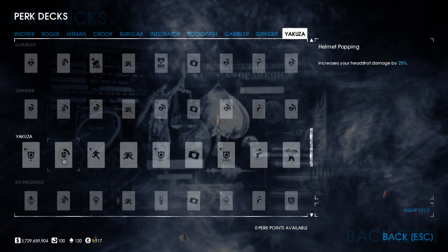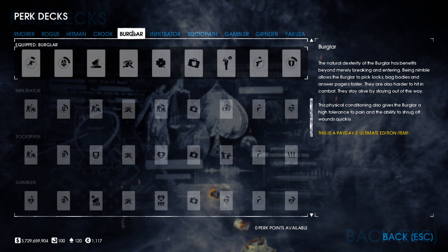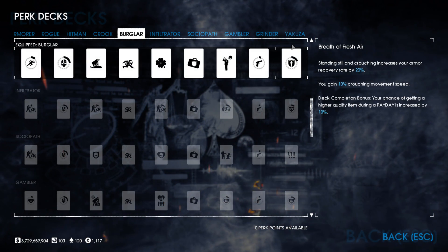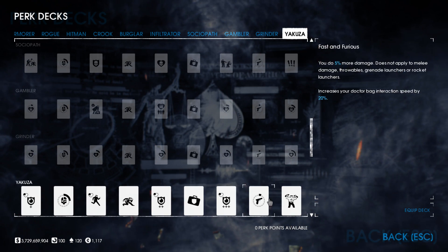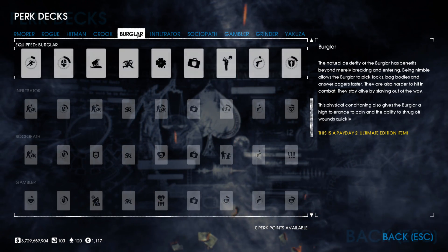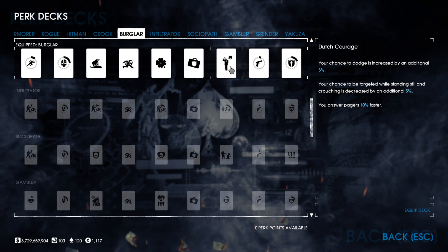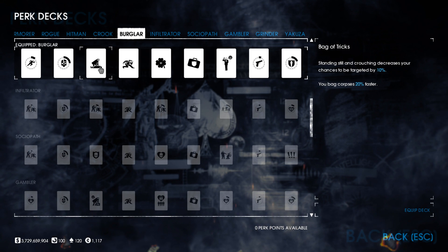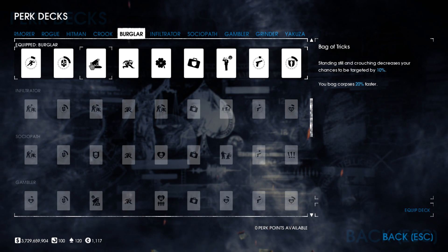One perk in particular carries the most benefit. Both are DLC perks: one is the Yakuza from the Yakuza Character Pack, and the other is Burglar from the Clover Character Pack. Yakuza's single benefit is the ability to move bags faster when you have low health, meaning you have to injure yourself to get the benefit. For the Burglar perk deck, you are able to answer pagers 10% faster and bag corpses 20% faster.